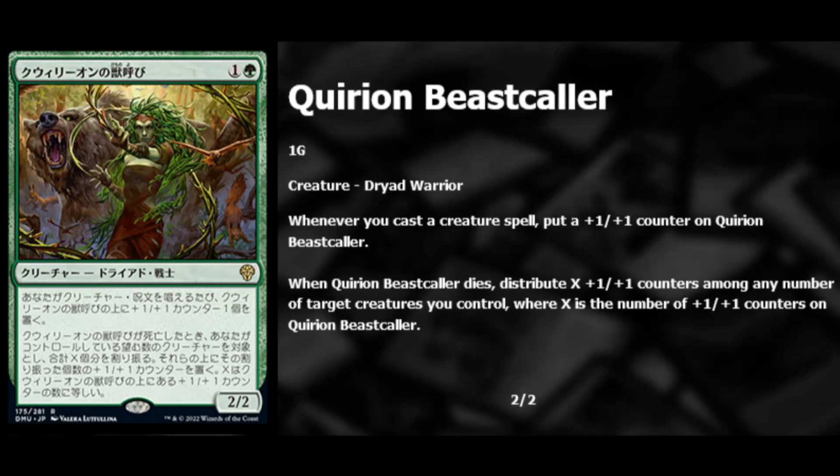Next we have Quirion Beast Caller — green and one for a 2/2 dryad warrior. Whenever you cast a creature spell, put a plus one plus one counter on it. When it dies, you distribute all those plus one plus one counters among any number of target creatures you control. You get to save your counters when it dies — that's probably going to be an auto-include in all those mono-green decks.